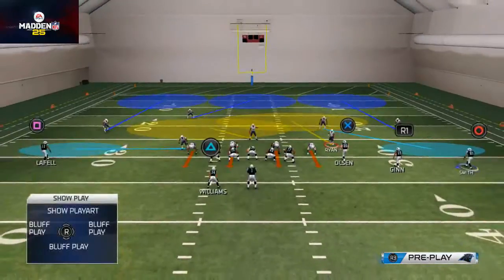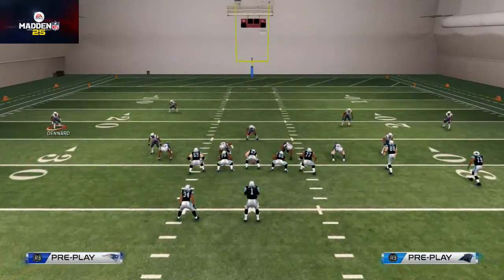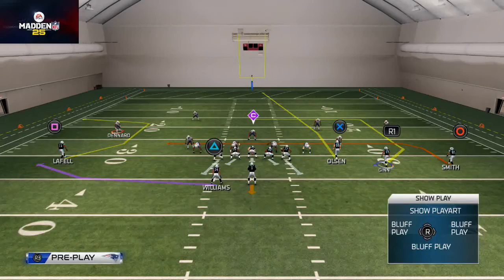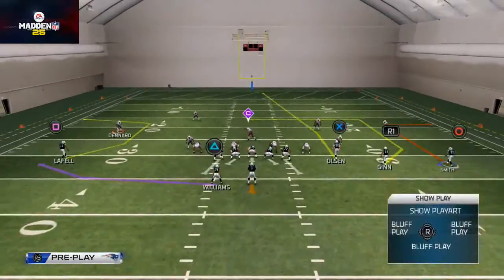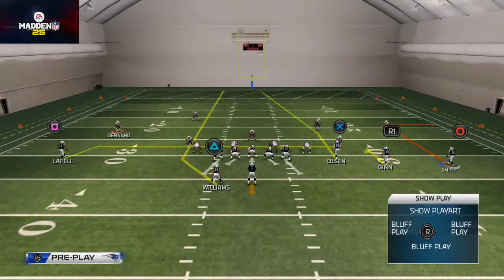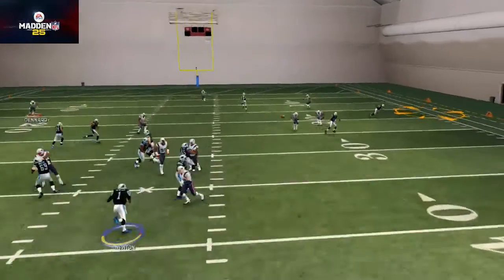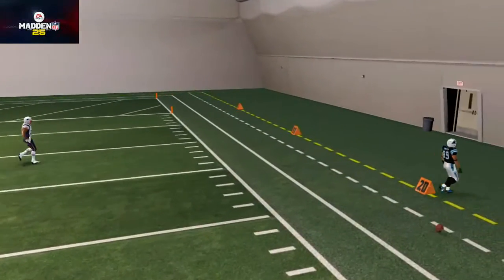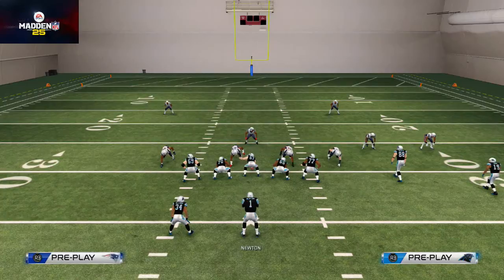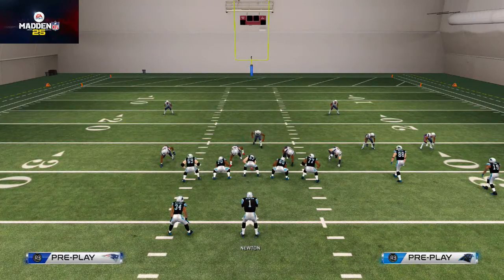For basic coverage principles, you want to develop a play that beats Cover 3, Cover 4, Cover 1 man, and a man blitz. Something that works well is putting Steve Smith on a smart-routed out route, Tedgin on a hitch route underneath, Brandon LaFell on a drag route, and D'Angelo Williams on a streak route. Post-snap we confirm it's Cover 3 and take the out route on the curl flat read.